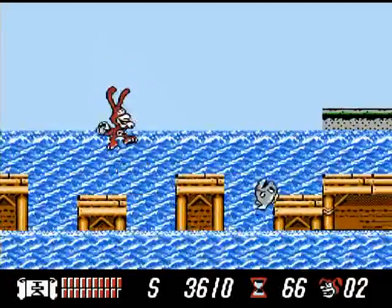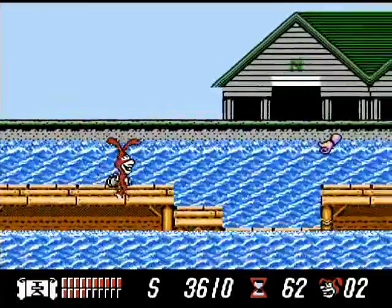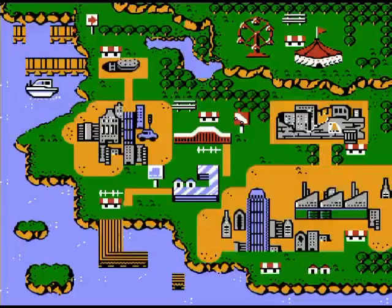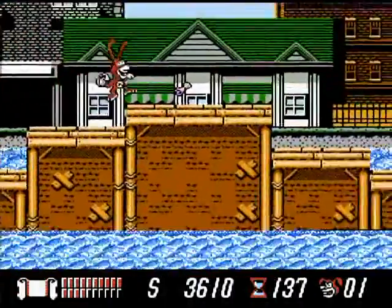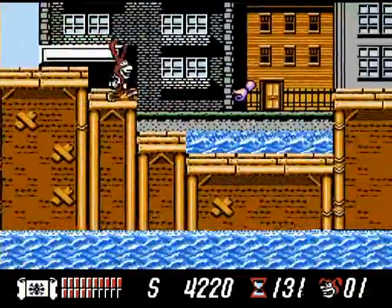Oh yes, magic powers. There are several of them. By pressing down and B, Noid sticks out his finger and gives them the thumbs up. Usually it involves invincibility, destroying stuff on the screen, and sometimes platform detection. Hit detection is a little wonky, but otherwise it's a good game. The Noid control is good, and it's a fair challenge.